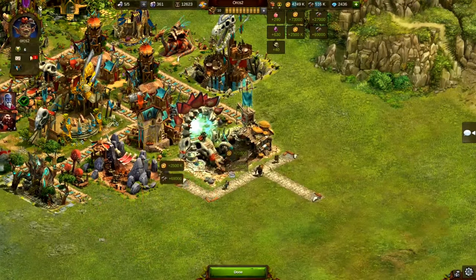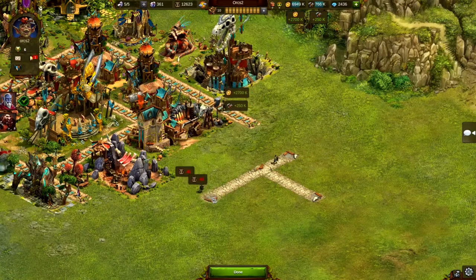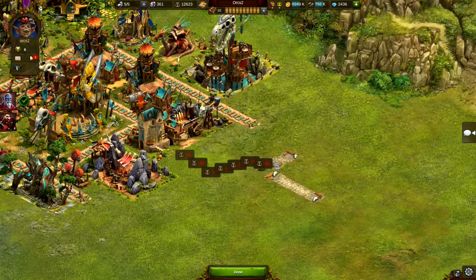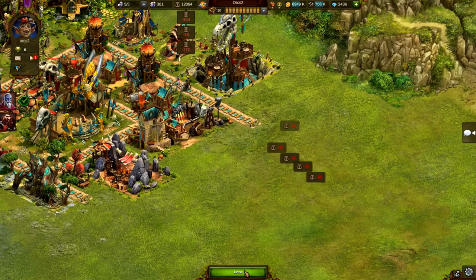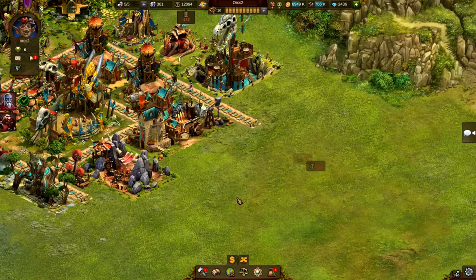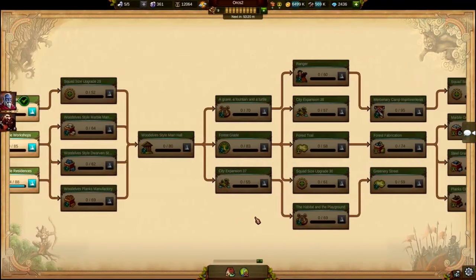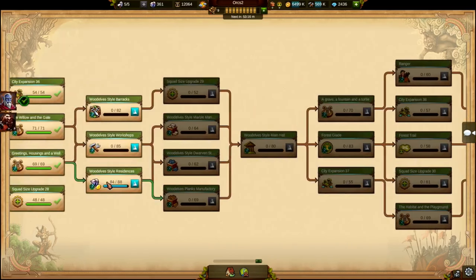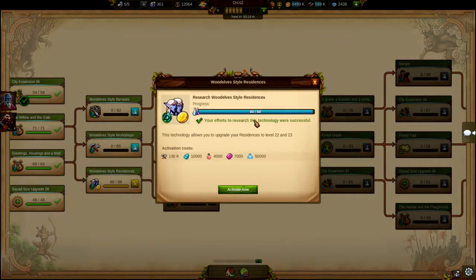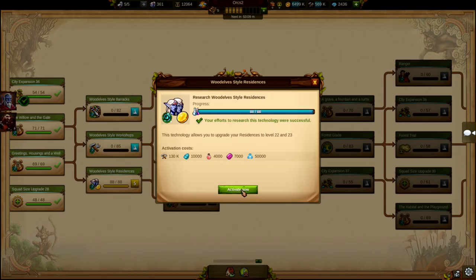Yes, indeed. When the Wood Elves arrive at your Orcish town, it is not suitable for them to build a settlement. So they teach you how to use Mana — a powerful force — to gain knowledge about how to build your buildings in accordance with nature again. Mana is produced by new culture buildings and used to unlock new technologies in the tech tree, upgrade your main hall, and build a new street for your city.